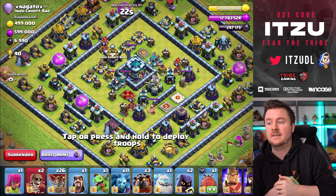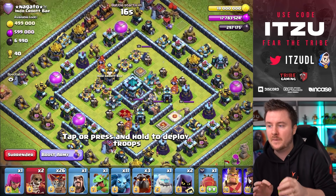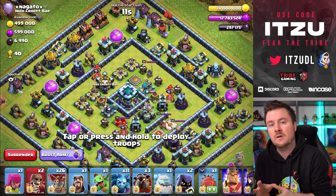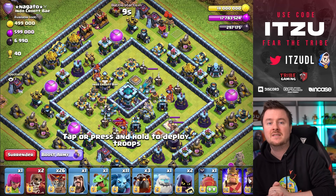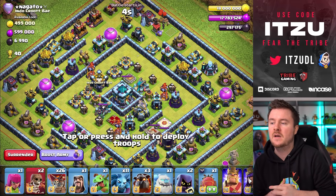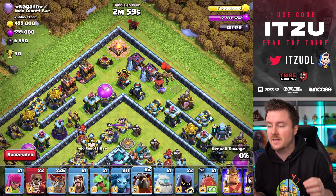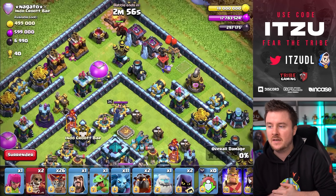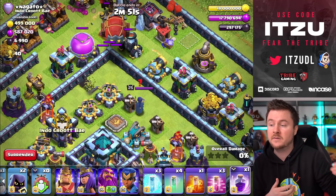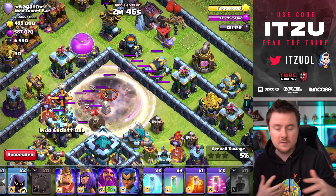If any of you guys are hating ring bases like this, take a look at this attack. The key is to get the blimp close to the town hall. Those bases are kind of based on having everything centered around the town hall to protect it, but what this gives you as an attacker is the freedom to splash everything with the Super Wizards. I'm entering on the top side — I could have entered on the left side as well, but I really want to take down the Royal Champion.